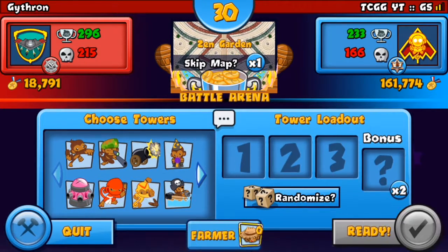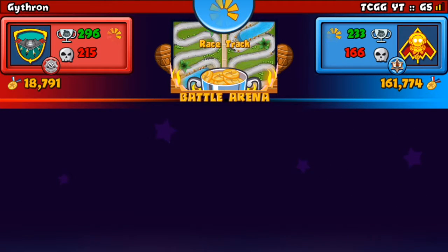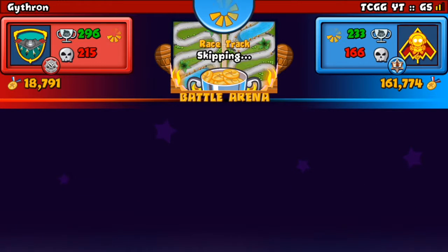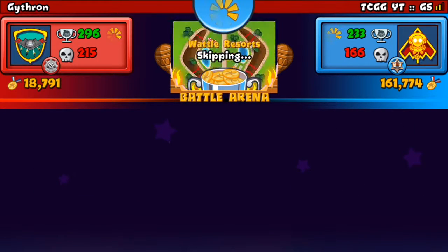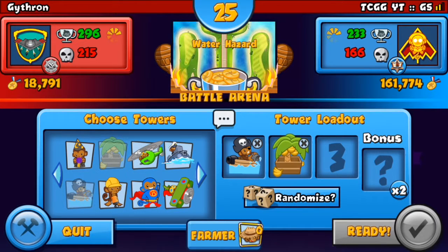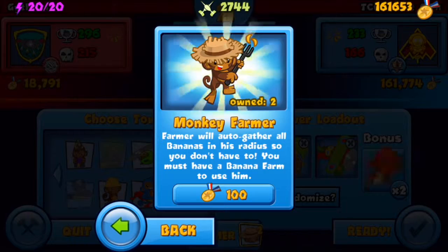Okay, Zen Garden — definitely a skip. So we are facing Guytron. He is going to skip as well, which is awesome. Racetrack — I'll skip on that. Give me something good... and Water Hazard. So the strategy I'll be using is farms, obviously, and an Ace to defend all around round 13 rushes.